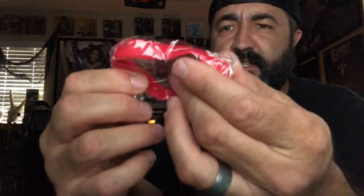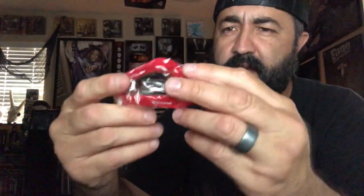Number three looks like a cool rubber bracelet. It says 'Hi, I'm Chucky, wanna play?' Pretty cool — that's item number three.